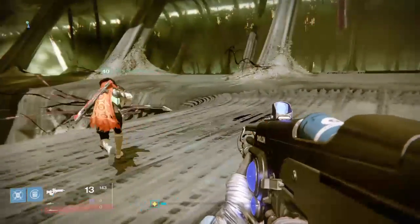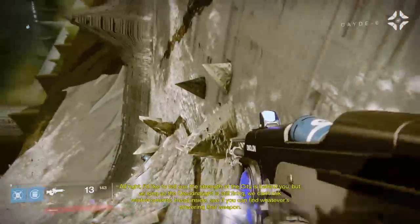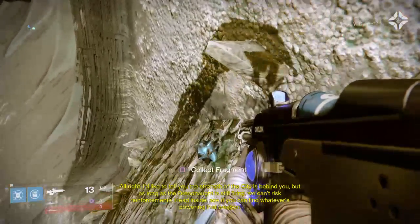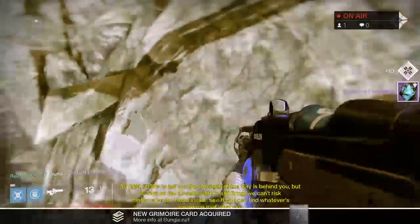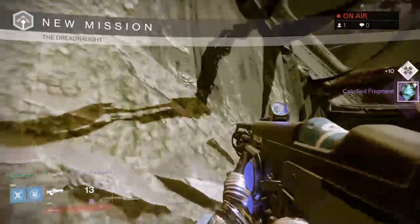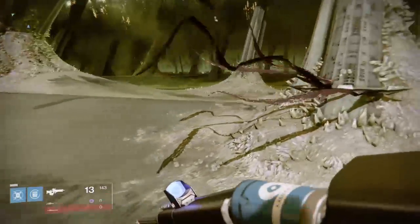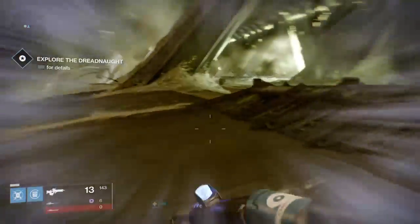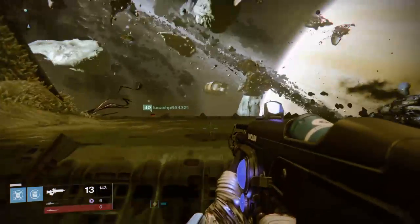As soon as you spawn in, come straight over here, jump down onto this little Hive mound, and you will find your first Calcified Fragment here. This one is number XVI — that's number 16.